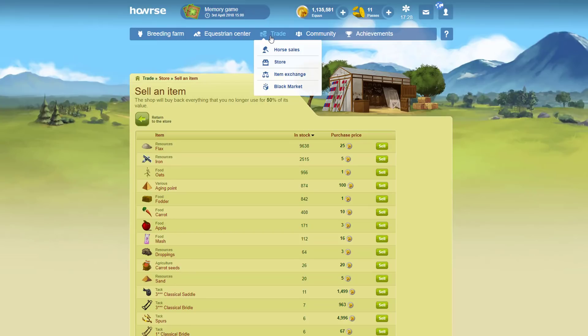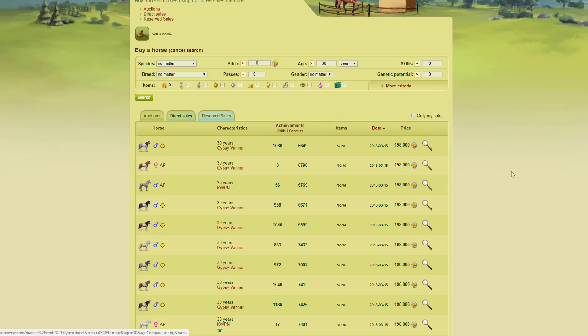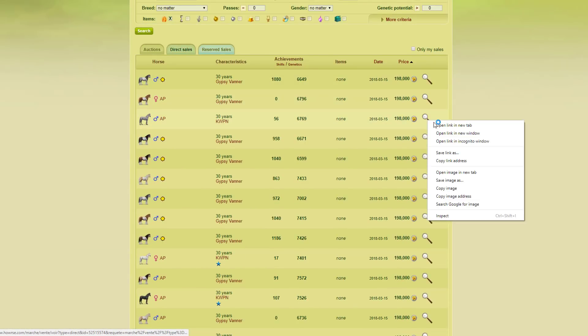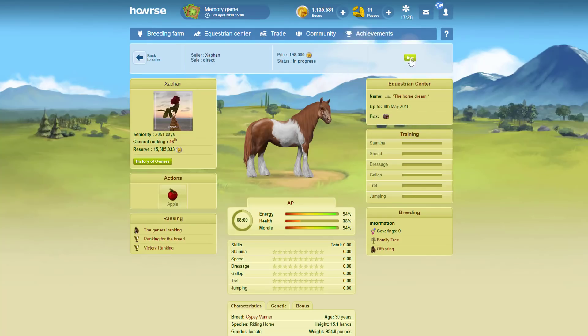I want to go to international — international is a lot nicer to buy pass horses and I'm going to show you why. I'll put it over 30 and click search. You can see they're a lot cheaper here — a heck of a lot cheaper. International is really great for pass horses. I find it very easy to get a lot of pass horses this way because they are a lot cheaper, so you can get quite a few.